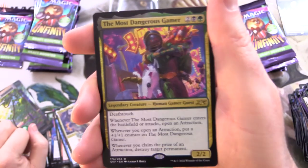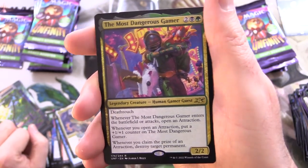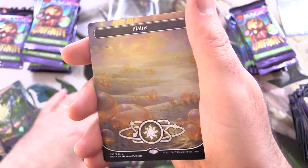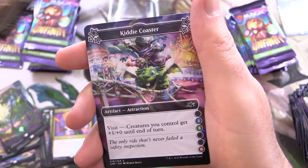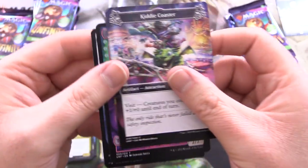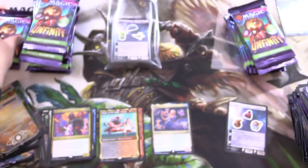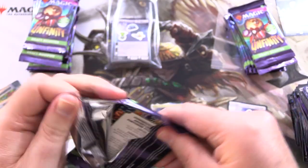We have the Most Dangerous Gamer — Human Gamer Guest. That one is legal; I've seen people playing that in decks online. We've got a Plains. Kitty Coaster. You always have to check at the back in case there are any sneaky little lands hovering back there.